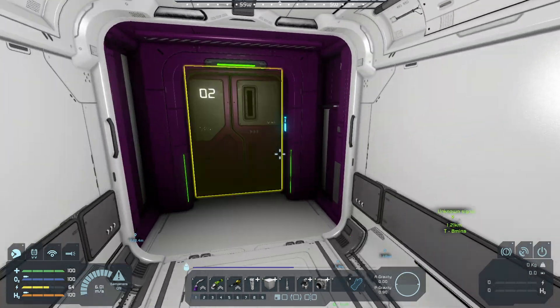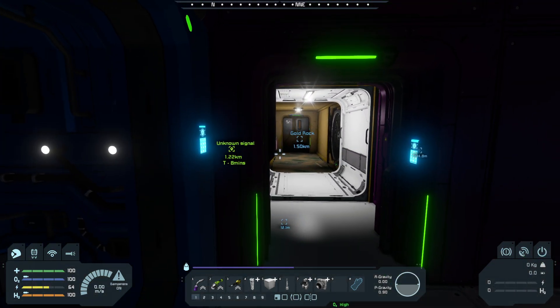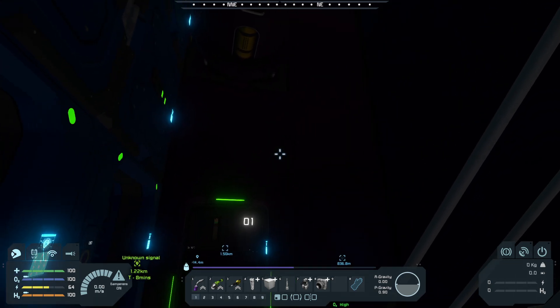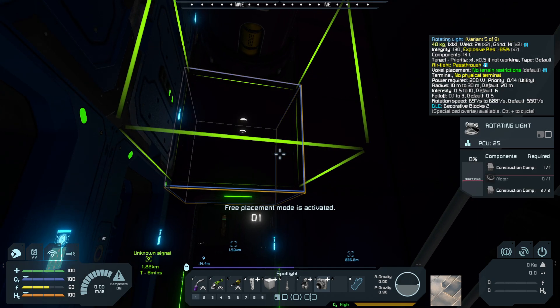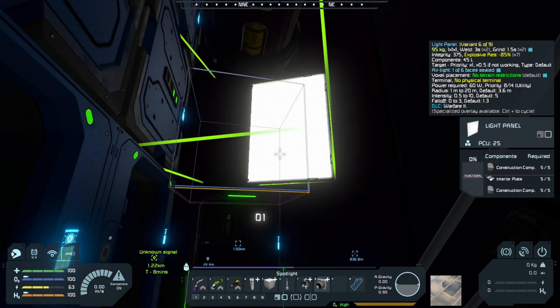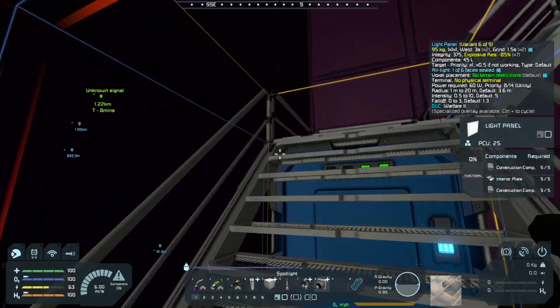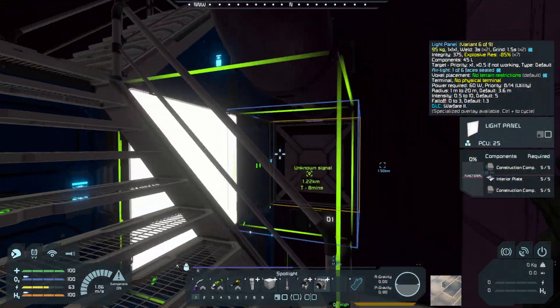There we go. So now we can open this door and we're not bleeding any. Close that up. I really think light panels will look good in this room. So let's put a light panel there, and again up here.